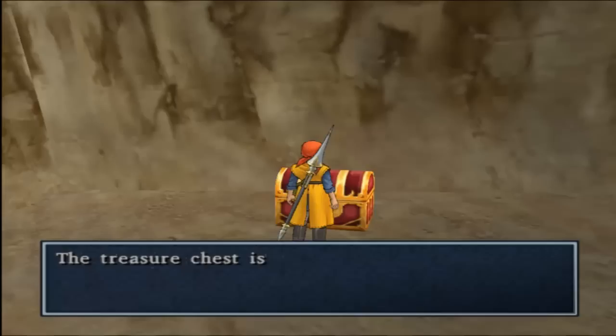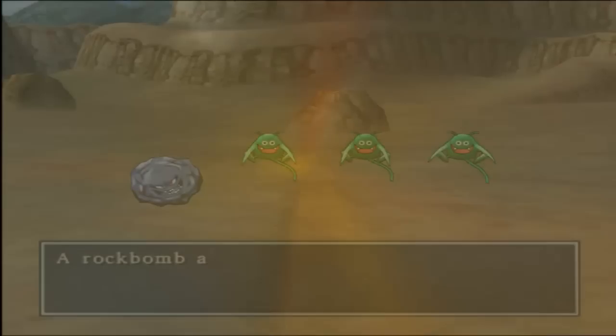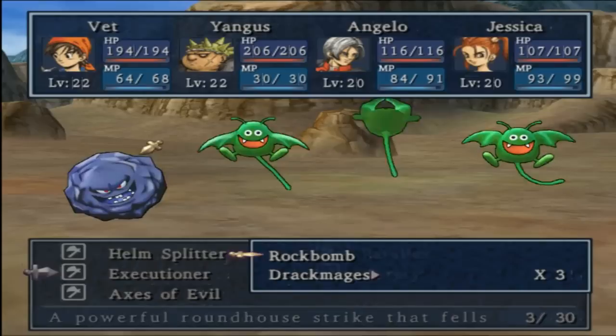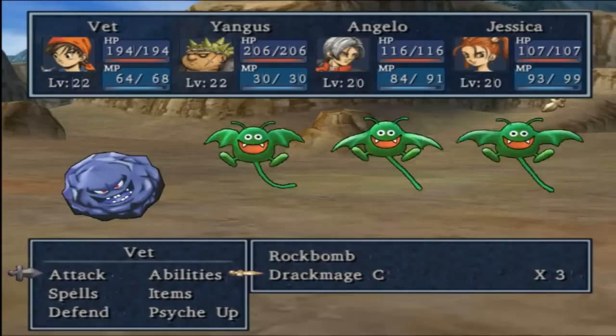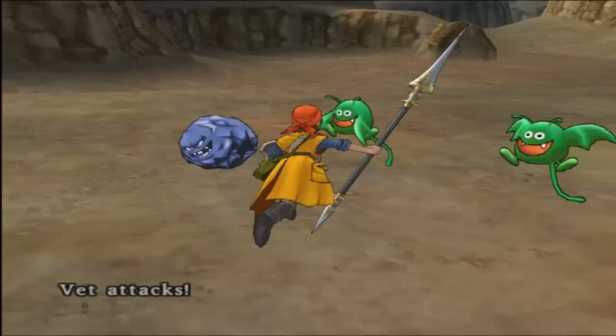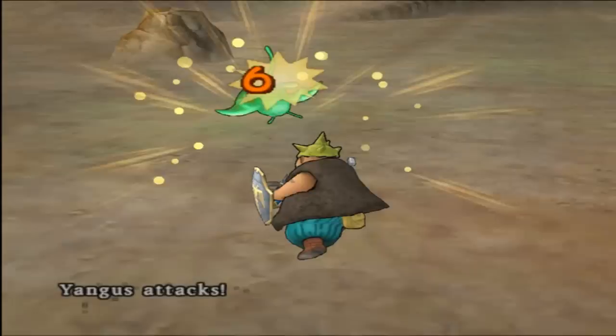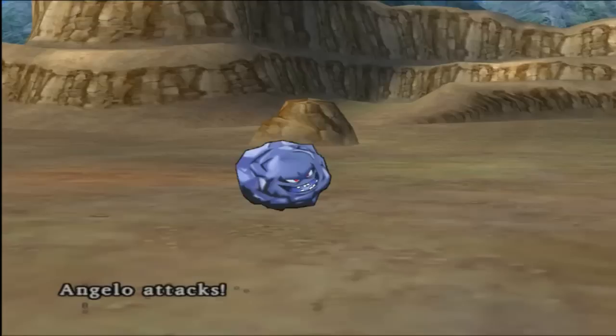We don't have a key to unlock that chest, oh well. Eventually we will get a magic key — not an ultimate key, a magic key — so we'll be able to unlock some better chests. We should be able to take all these drachmages easily enough, they're pretty old enemies. It's grinning maliciously — that means he probably wants to explode, but I'm not gonna let him. Don't get that much experience for that battle.